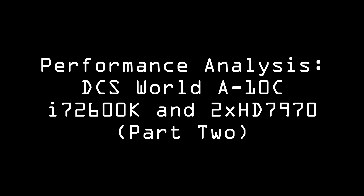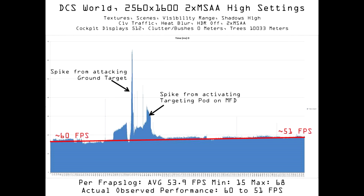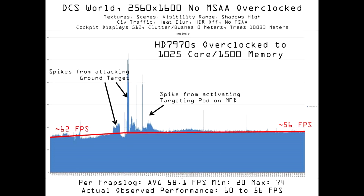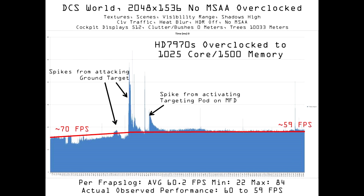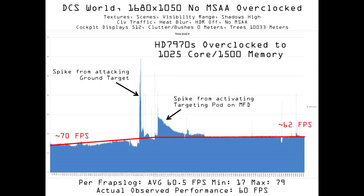Hey everybody, Mac here. In Part 1 of this series, I tried might and main to achieve better than 60fps performance in DCS World A-10C. While I was able to reach just at that level, the fact that changing resolution even to what I consider to be quite low levels was troubling. Going through the paces from 2560x1600 top settings to 1680x1050 with no anti-aliasing enabled, I was still unable to achieve what I wanted. This was in all a frustrating and time-consuming process that was nonetheless educational.